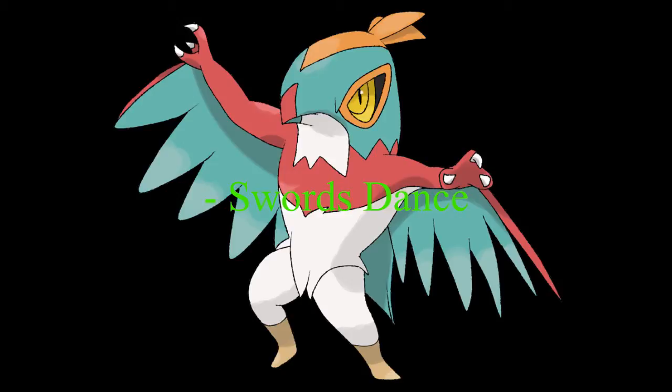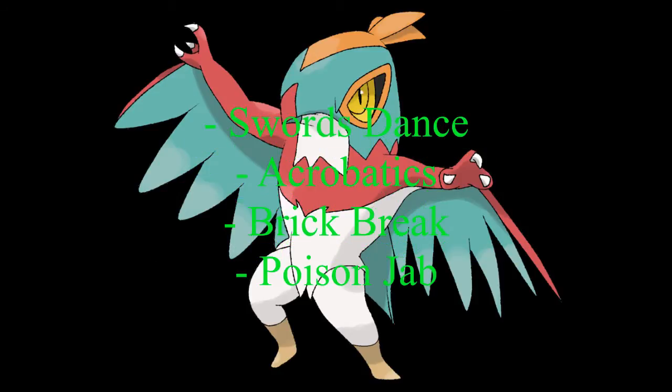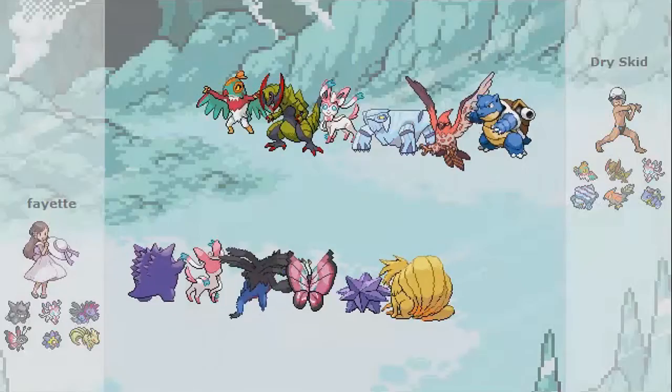Swords Dance doubles its attack, because this is a sweeping set, and I think it does extremely good work. For that reason, Acrobatics — once you lose the Citrus Berry, you can double your own speed. That's already a GG to begin with; you'll be doing a lot of damage. Brick Break, because light screen and reflect have become popular, especially on a Gardevoir, which may or may not be a Mega Pokemon. And finally, Poison Jab for fairy types, grass types I guess — it's just there.